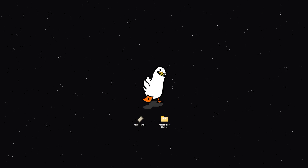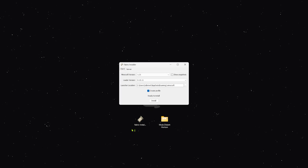Ahora, ya que esto es para Fabric, vamos a proceder a instalarlo. Para ello agarramos el instalador que también les estaré dejando en la descripción. Lo abrimos y acá elegimos la versión que queramos, en mi caso Minecraft 1.20.1. Después de esto simplemente le damos a instalar.